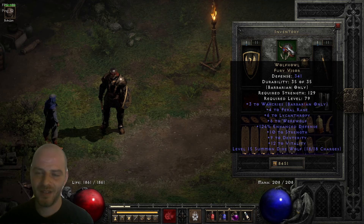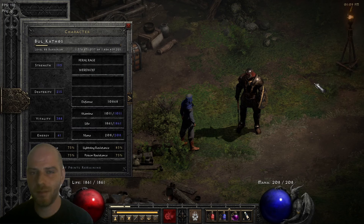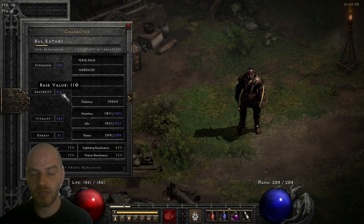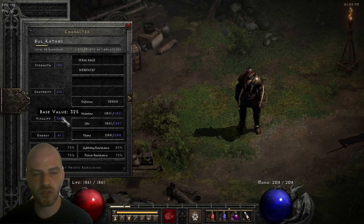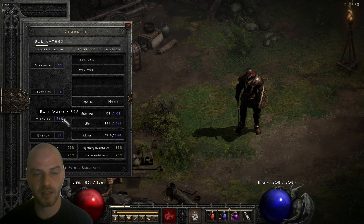In this video we're going to have a look over the WolfBar. Starting with the stat distribution: we are level 88 with a base value of 90 Strength, 110 Dexterity, and the rest of the stat points go into Vitality to maximize our life pool. The Barbarian class benefits from Vitality stats extremely well — he gets 4 points of HP per 1 point of Vitality.